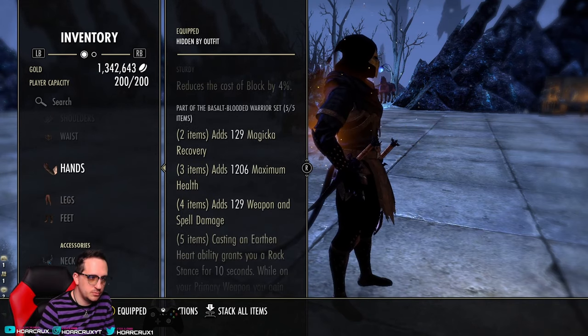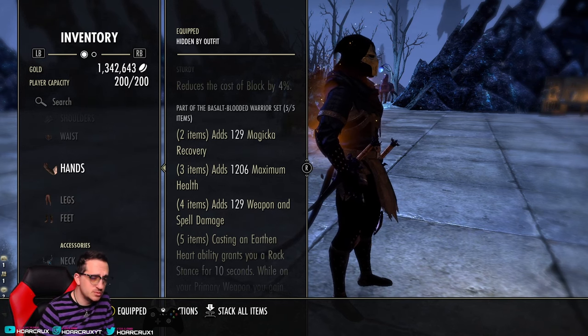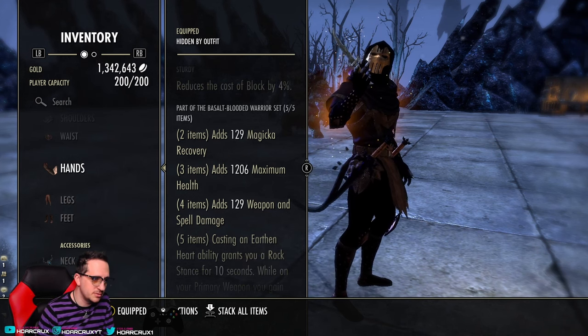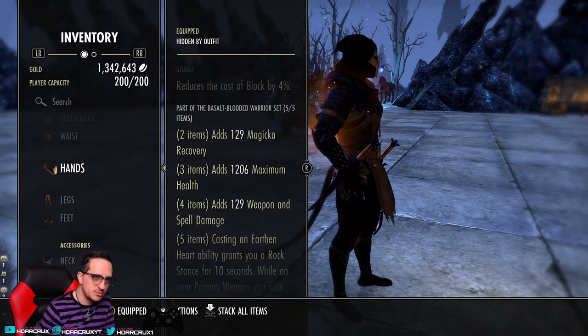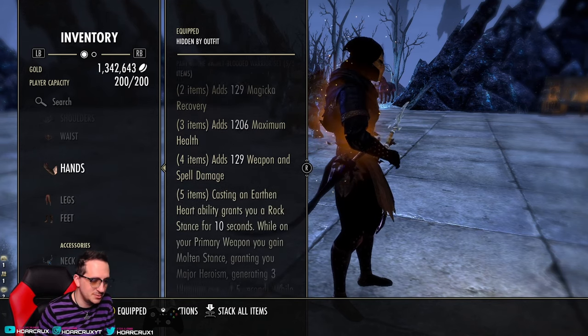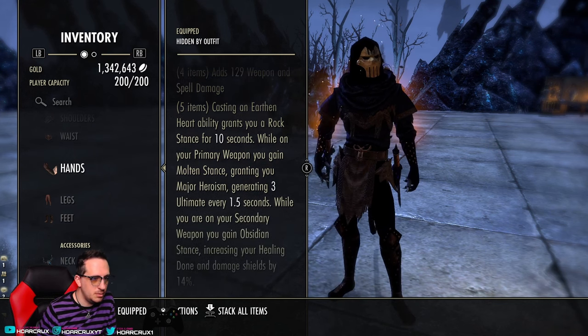The Basalt-Blooded Warrior set has some pretty decent two, three, and four piece bonuses. The two piece gives you magicka recovery — almost always good. The three piece gives you health — fantastic. The four piece gives you weapon and spell damage — pretty good. I'd rather the weapon and spell damage be on the two piece instead of the four piece, because I don't always need the recovery but I definitely always need the weapon and spell damage for healing and damage.